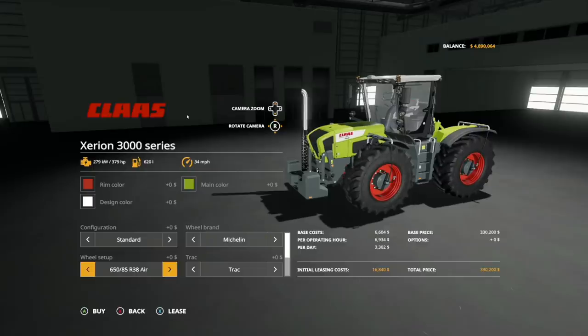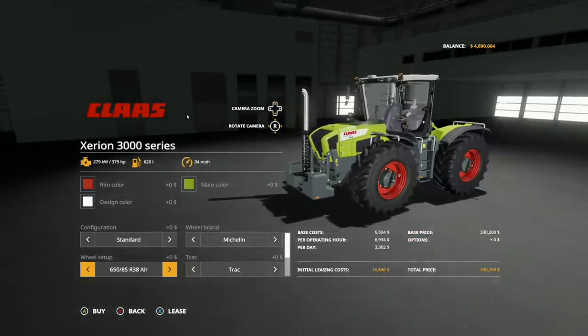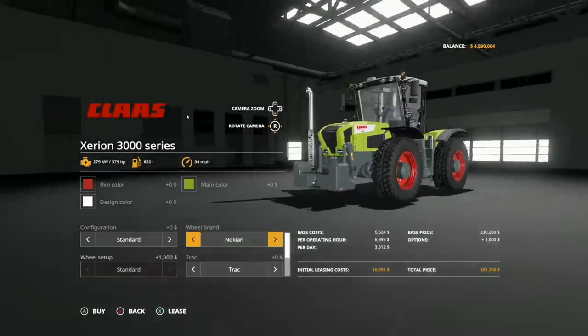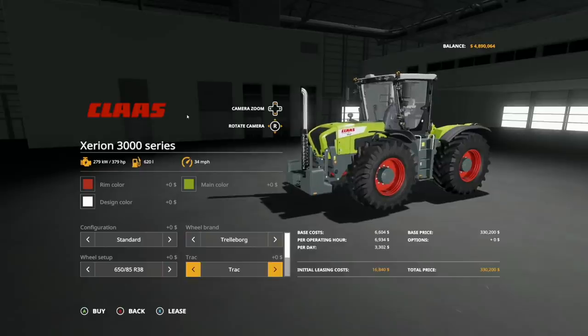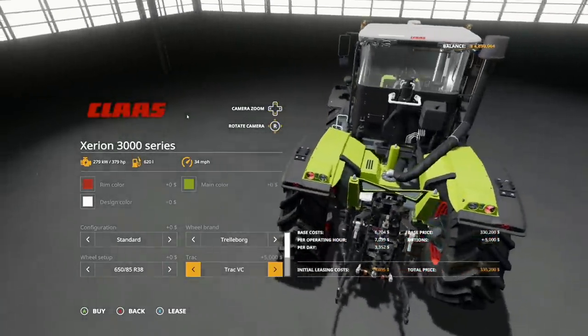In Michelin, we have a standard tire, standard with air, a wider tire, an even chunkier wider tire, duals, and back to standard. In Midas tires, we have a standard tire, air, wider tire, wider wheel, duals, and back to standard. And in Nokian, just a standard tire. For tracks, we have the track and the track VC.